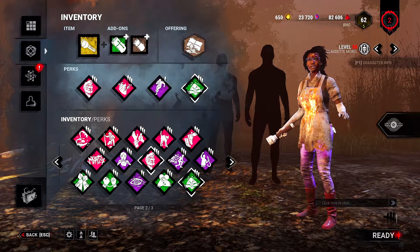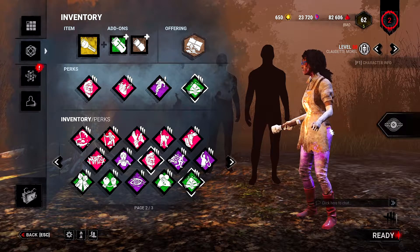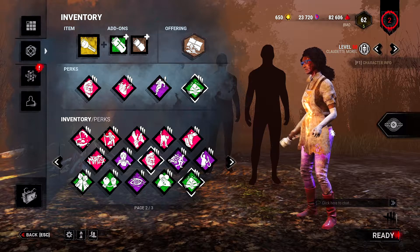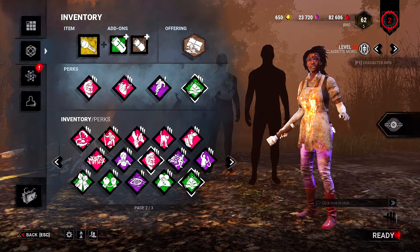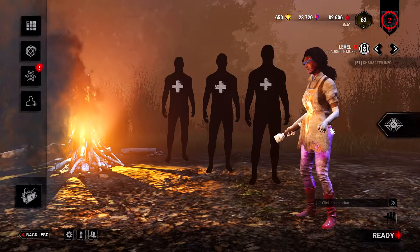We're also bringing a flashlight because a thing I found out after testing it — a lot of killers will just react to sounds even if you don't do an action. For example, if you click at a pallet with the flashlight, they'll respect it even if you don't actually throw the pallet down. It also sometimes works at a locker — if you click next to the locker, they'll swing at the locker. I haven't really tested it with window vaults but we'll see. Let's head to the next match.